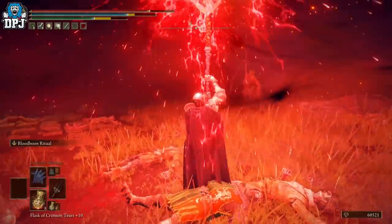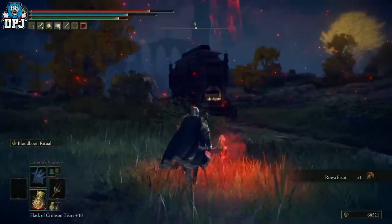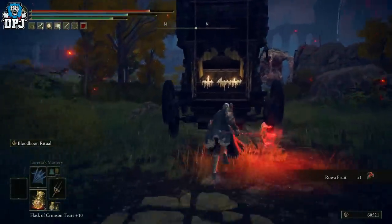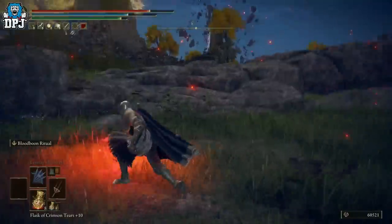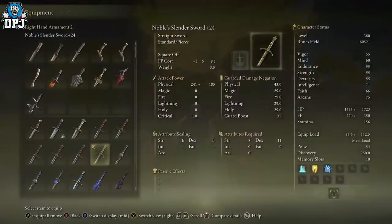That's how you get and farm the Noble Slender Sword. You can also kill the giants to get something from the carriage — there's definitely a weapon in there too. You can actually start farming this from basically the beginning of the game. If you enjoyed the video, leaving a like really helps out — subscribe for more Elden Ring content, and hopefully I'll see you on the next one.